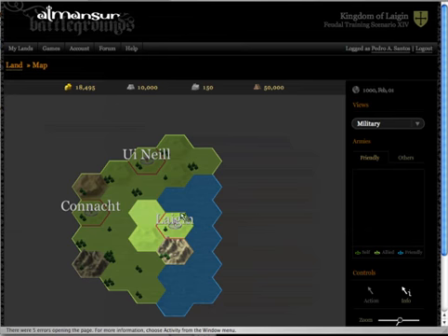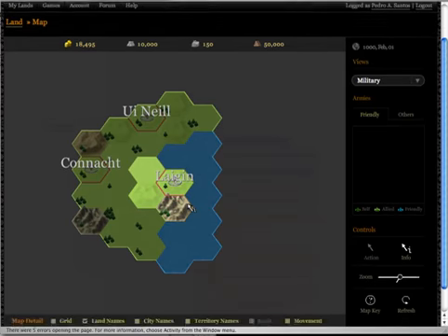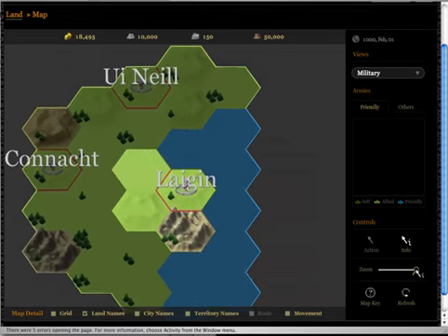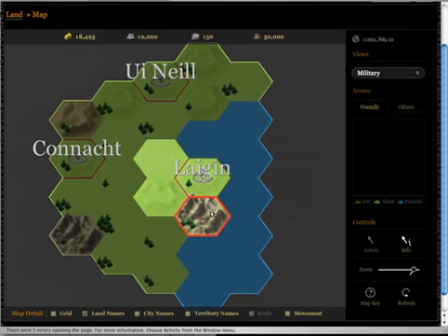So we have here our land, Leggin. These lighter exits are the exits outside Fog of War. These darker exit territories are inside Fog of War. I can see two other lands. We can put a little zoom here as well. The quantity of things we see is still small. As you can see, we have lands here.